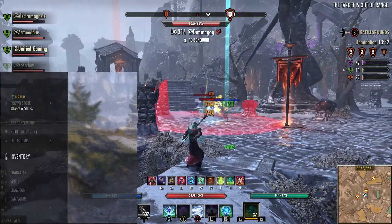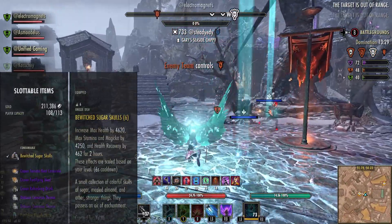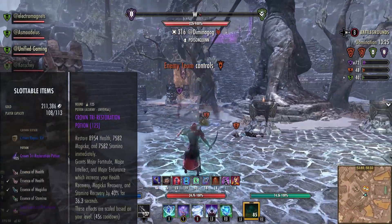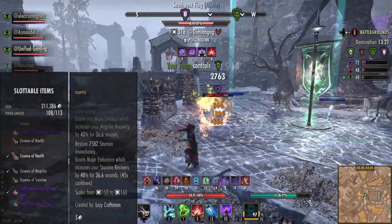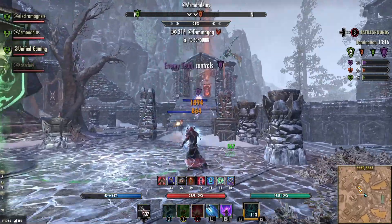For food and consumables, I use tri-stat food — always the Rich Sugar Skulls. You can use purple food if you're not quite as well-resourced. I also use tri-stat potions; they cover all the resources you need, so they're really good for topping up my attributes and stat page.